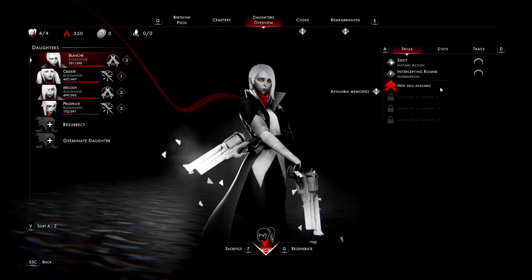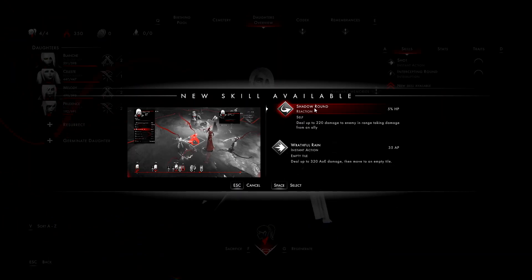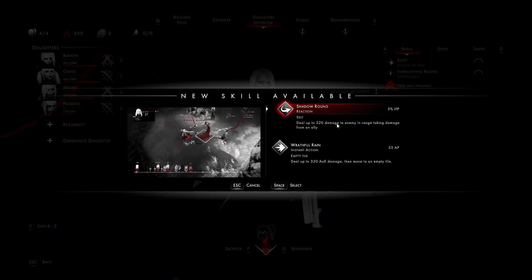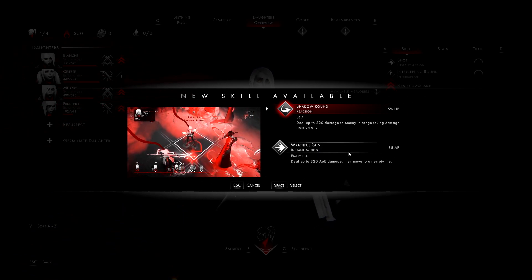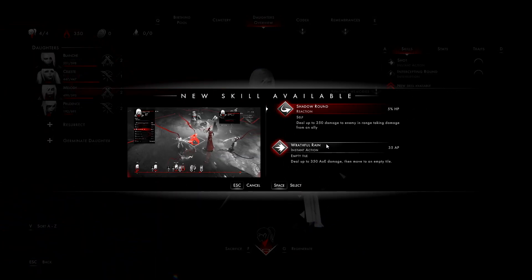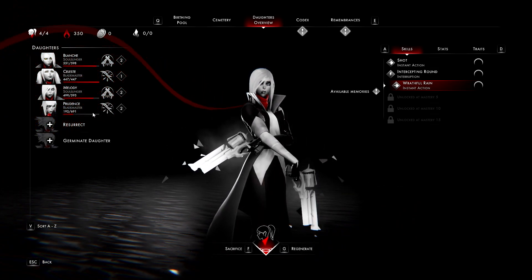Celeste comes with base stats and will level up over time. She has skills and will gain traits as she progresses. I need to drop in a new skill — choosing between Wrathful Rain and Shadow Round. Shadow Round costs HP; Wrathful Rain costs action points. I'll go with Wrathful Rain for now.